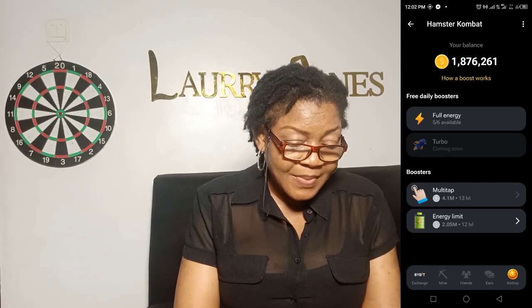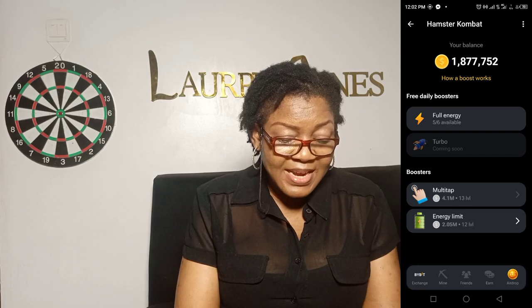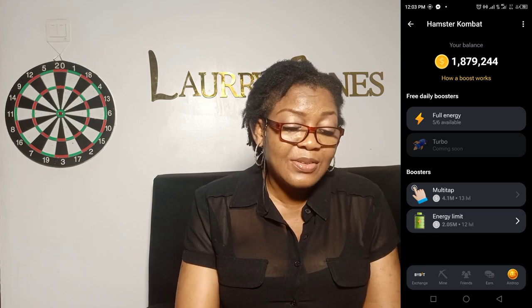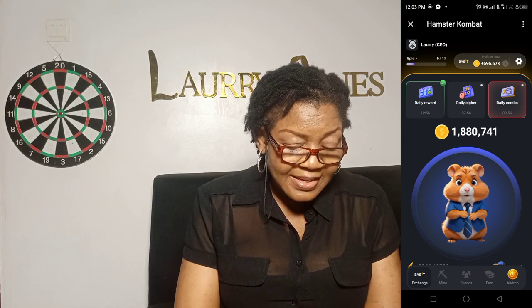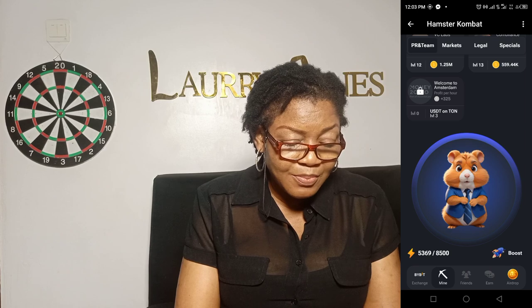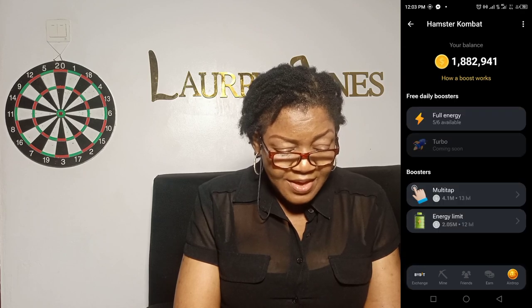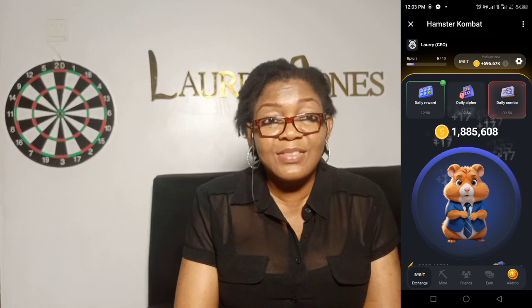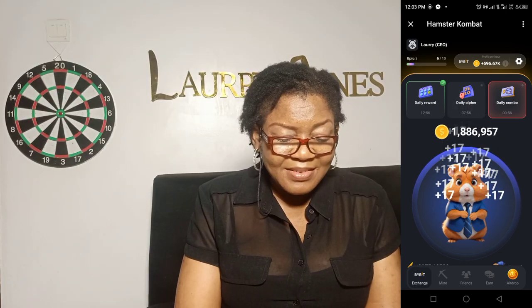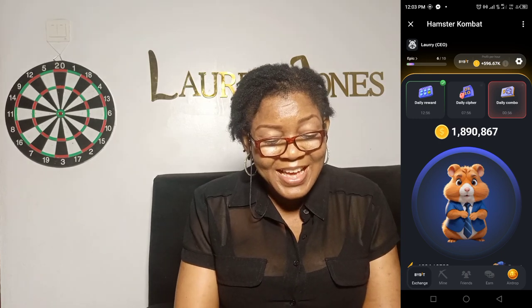You can also buy the boost. When you click boost, there's the multi-tap. I've already upgraded my level to level 13. There's also the energy limit — you can tap it so that your energy can increase. As you're tapping, your coins are decreasing because you're using your coins to buy them. If you want full energy, you click here, then go back and start tapping again. The full energy will make this place full — it's 8,500 now. If I have finished this energy, I go to boost to get another 8,500 so I can start tapping again. It's just about tapping — one finger, two fingers, three, four, five fingers — you just keep tapping and your coins are flooding in.